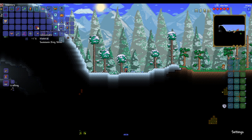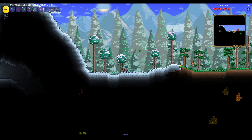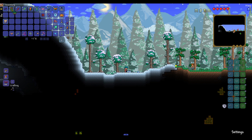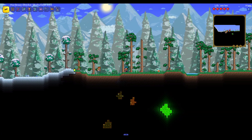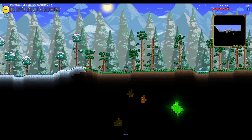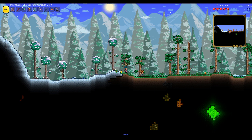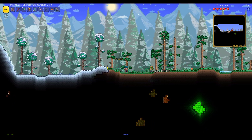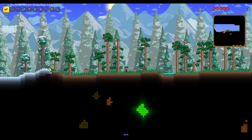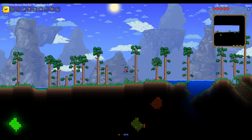Looks like we got a slime thing to summon the Slime King right here. Let's see what we got now. There's something over here — what the hell, a boomer or bomber? And I just got 10 gold randomly again. Something's getting thrown over here and just dying. That's weird and random — this might be a little too random for my taste.